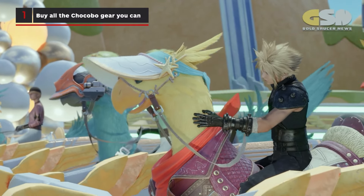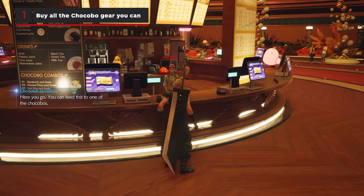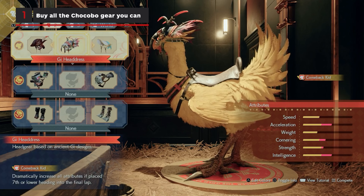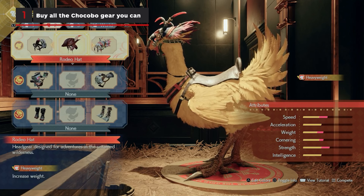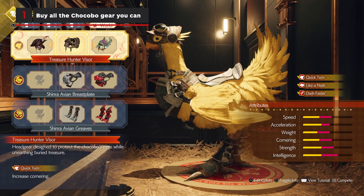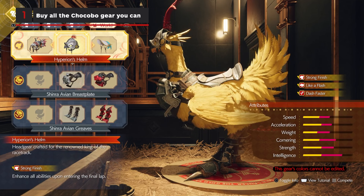Buy all the Chocobo gear you can. It's worthwhile to save golden plumes earned from fixing choco stops and wrangling chocobos to purchase later gear sets with different abilities, but you will want to have options for your races during the story events the first time you reach the Gold Saucer. The Treasure Hunter Visor is great for races with lots of turns, but we primarily used the Shinra Avian Helmet for the pure boost to speed, at least until we unlocked Hyperion's Helm in the later races to boost all stats on lap 3.